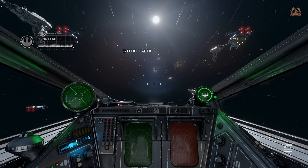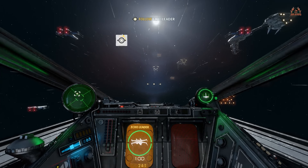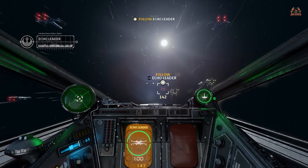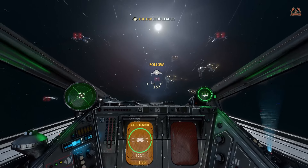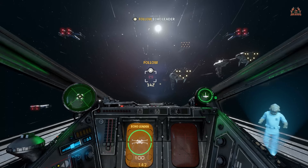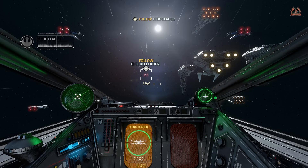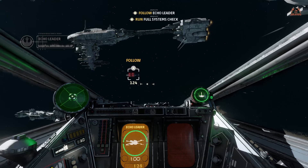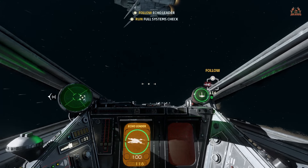I really cannot wait to get back into VR when my new VR headset turns up. Similar to before, we've got to follow our flight leader around and we're getting quite a bit of chatter as well. Admiral Ackbar's popping up on the holographic display. Look at those Nebulon-B frigates — perfectly realized in Star Wars Squadrons, absolutely fantastic.